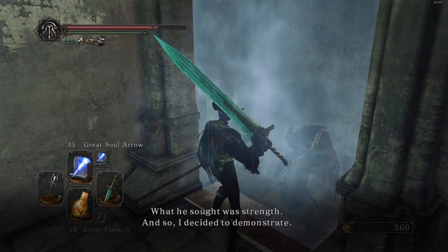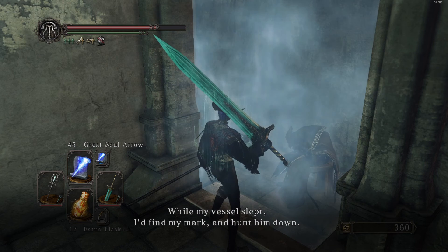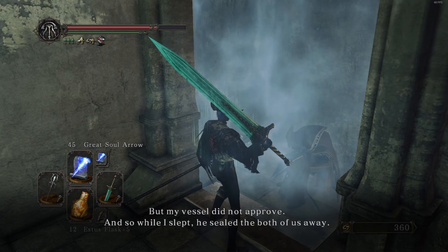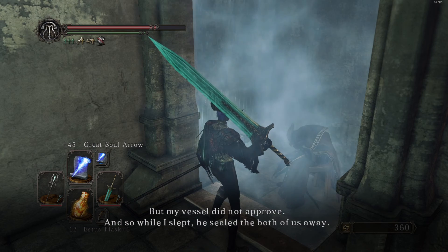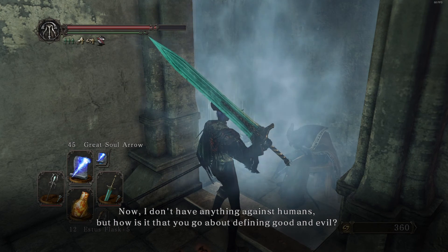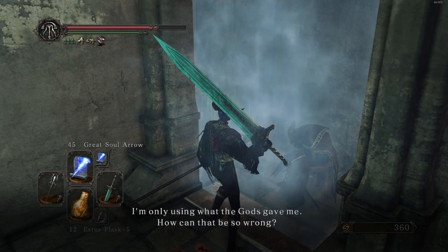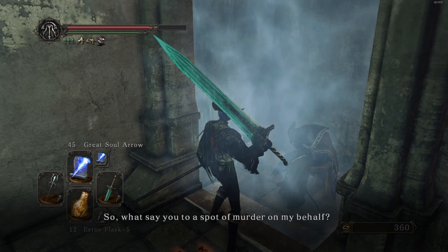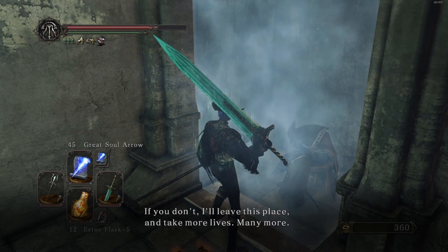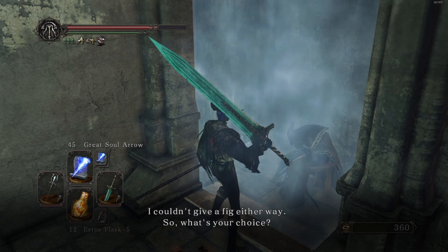'What he sought was strength, and so I decided to demonstrate. While my vessel slept, I'd find my mark and hunt him down. But my vessel did not approve, and so while I slept, he sealed the both of us away. I don't have anything against humans — but how is it that you go about defining good and evil? I'm only using what the gods gave me. How can that be so wrong? So what say you to a spot of murder on my behalf? If you don't, I'll leave this place and take many more lives.'